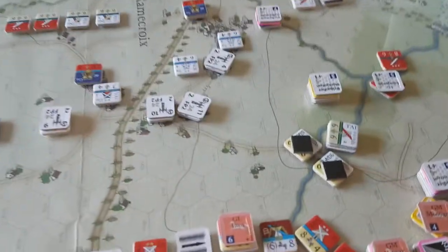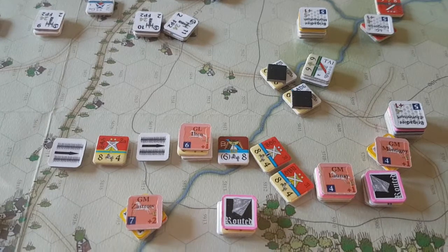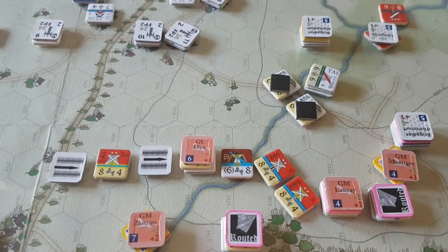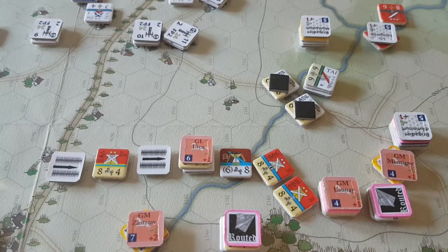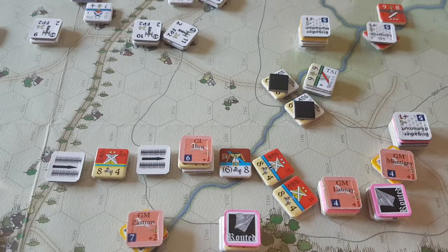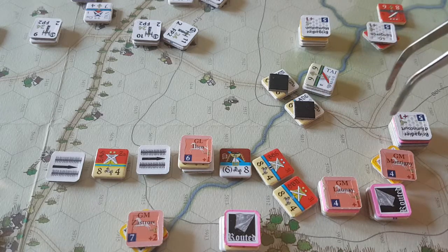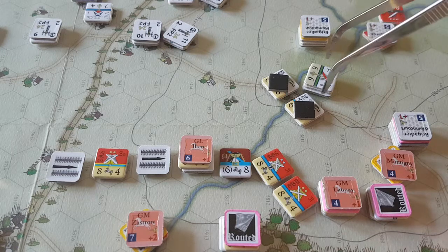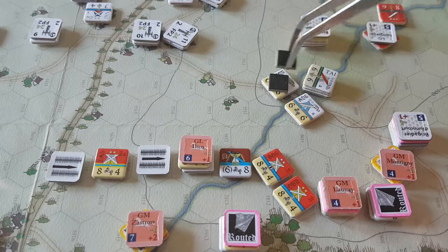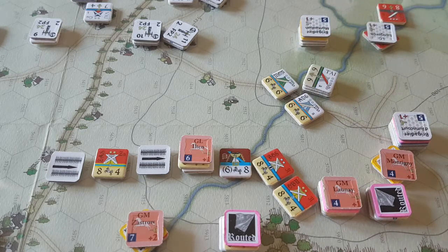So now we've tried to fix some kind of line here. It would have been nice if these guys had a hook but there's not enough movement. The cavalry here really needs to do some work now — these two will do close combat on this stack here.